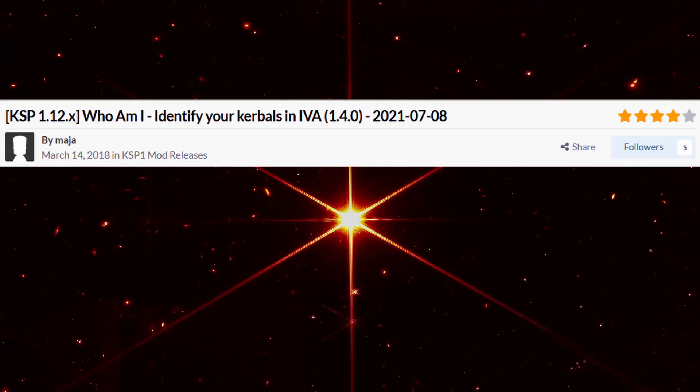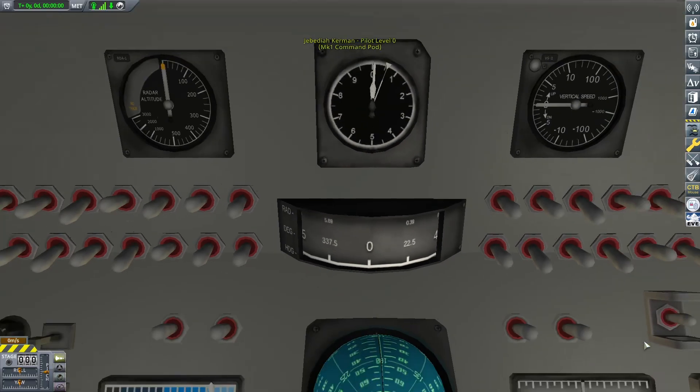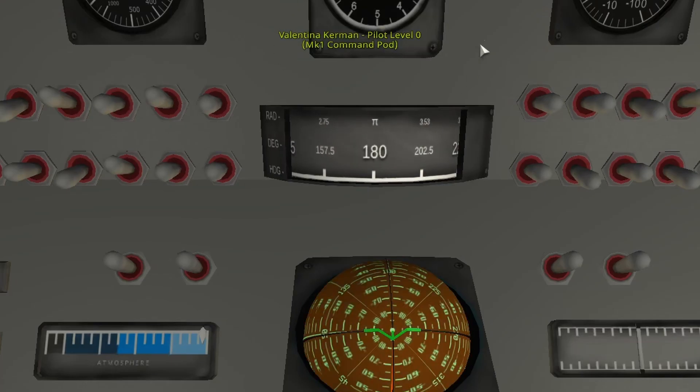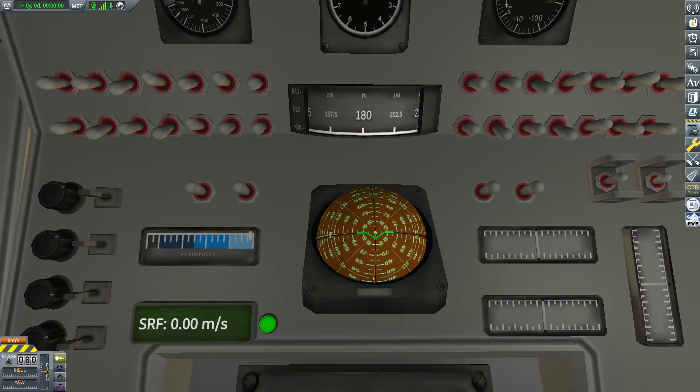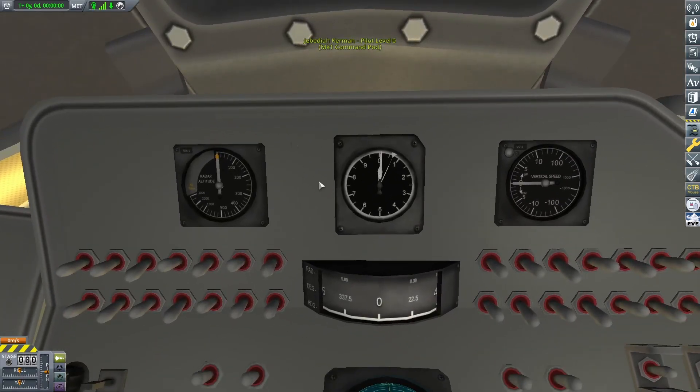If you're familiar with my channel then you know that I love to do IVA playthroughs, and when you're doing an IVA sometimes it's helpful to know who exactly you're in control of — whether it's the pilot, the engineer, or the scientist. As you see here we've got two Kerbals in our capsule, and when we click on Jebediah we get this little text at the top telling us we're in control of Jebediah. Then when we switch over to Valentina it lets us know at the top again as well. A tiny little change but super helpful.